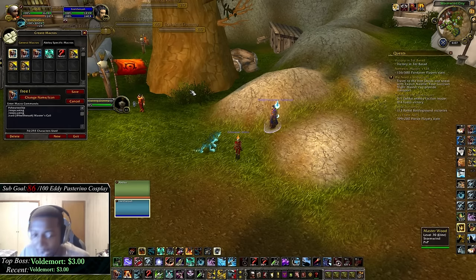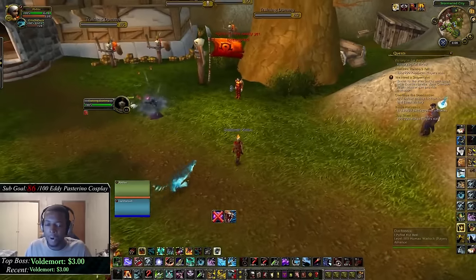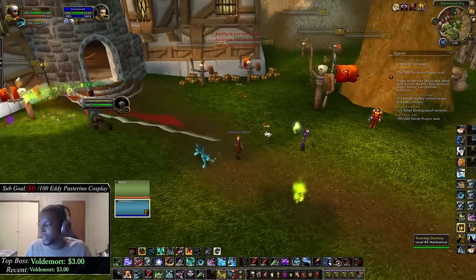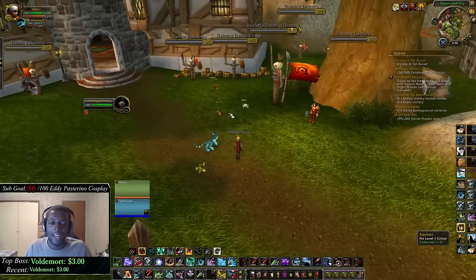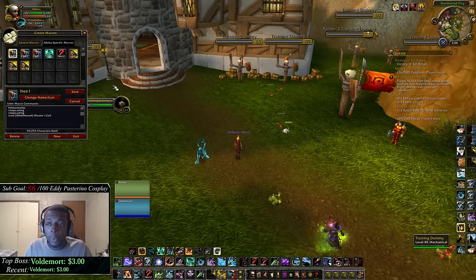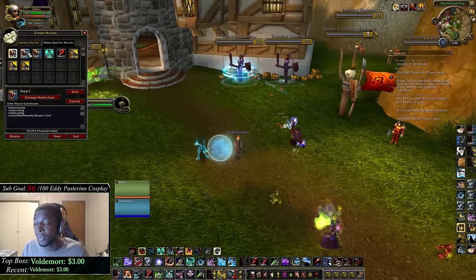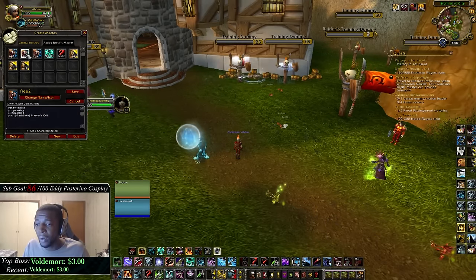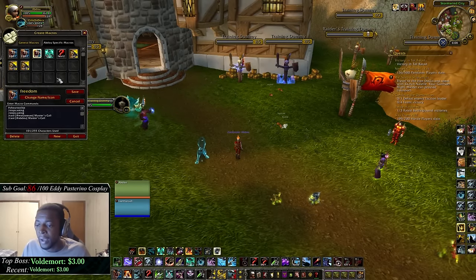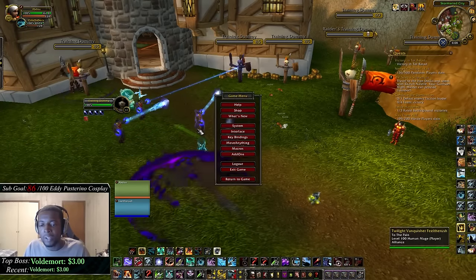So now when I use it, I can just freedom him without targeting him — you can see it puts master's call on him. I can also use raw sacrifice on him without targeting him. Note that they need to be in your group for these macros to work — Blizzard changed that. Make sure you have two of those when playing threes: one for your healer, one for your DPS, and one raw sacrifice macro for each.